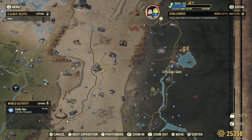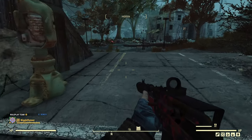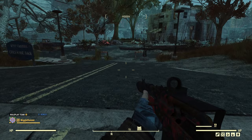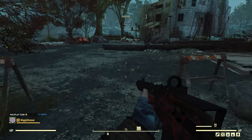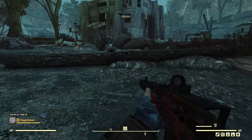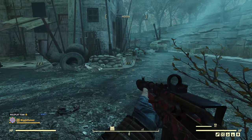The first location is for the public server, and that is actually where I am right now — I'm on a public server. Crevasse Dam. What you want is a location that doesn't get a lot of traffic from other players. Crevasse Dam, there's really not much here, not much reason to come here. There are super mutants around, but not that many.